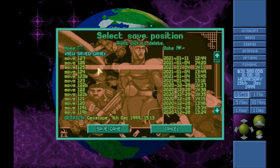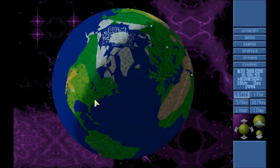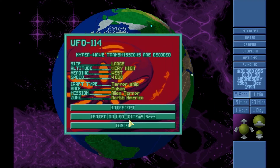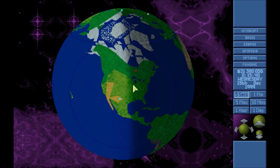Let's go ahead and save — we'll make a save 127B. We can actually try to shoot this down and try to prevent the terror mission, but like I said I think it'll just cause them to do another one. We know it's mutons, so that'll make things a little easier for us.